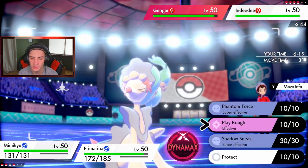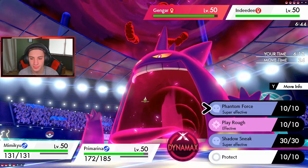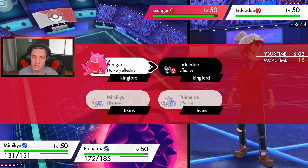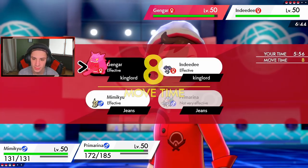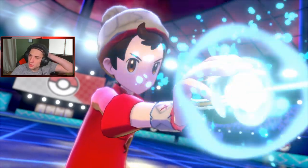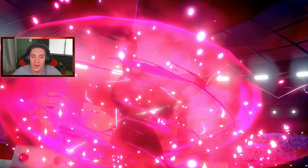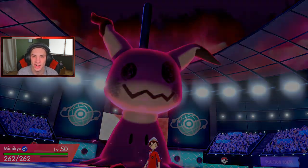We're gonna Dynamax and go into Max Phantasm right here after that Gengar — oh, this thing has no effect. I can't risk a Follow Me. I could go Phantom Force but it's such a tough call because if I Dynamax in I'm still going to Dynamax. Go for a Max Star Fall, run the Indeedy. I think I just do a Hydro Cannon into the Indeedy — I have to take it out because I can definitely take a shot from the Gengar with the disguise. But if it just rolls into Follow Me and wastes my Max Phantasm, I just can't do it. I can't hit that Gengar with Max Star Fall — it's not very effective.